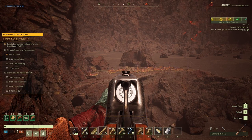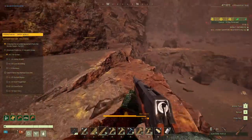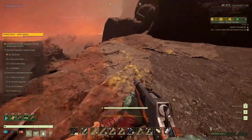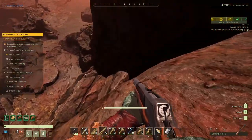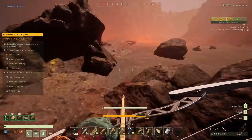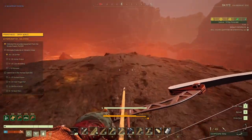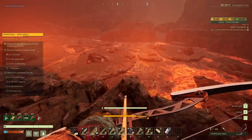What do I need? 20 Ashen Drakes — I don't know what those are. 4 Stone Jaws. If I drop into this lava, it's gonna be bye bye for me.